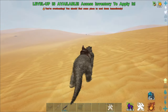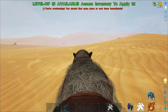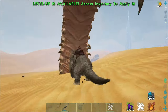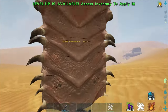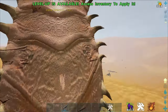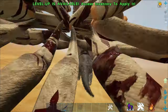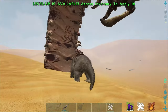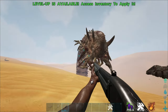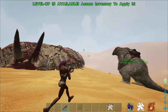Make sure your megatherium has the bug buff and you have a shotgun, because you need to kill the death worm with your player to get the XP — not with your tame. Get the death worm low enough, hop off your megatherium — it should stay aggro'd to the megatherium so you're safe — then shoot it with your shotgun to get the XP.